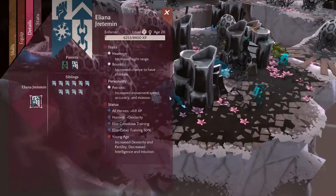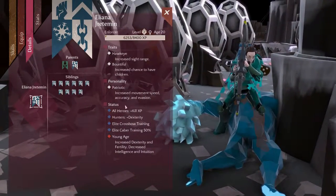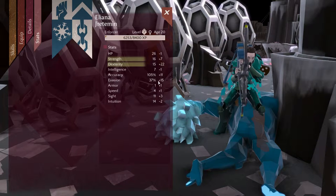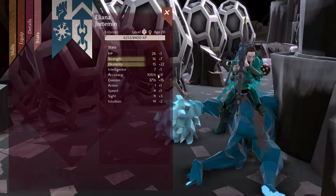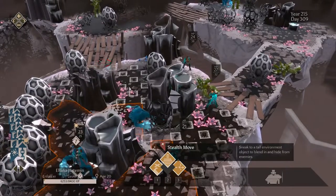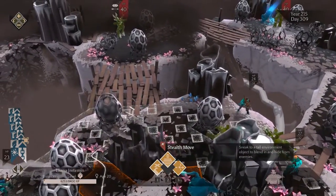One thing I don't think I've mentioned in any of the hybrid class videos: hybrid classes get the benefit of their primary class's training and half of the secondary class's training. Which means if we look at this character's stats, they have a really big dex boost and a decent strength boost. Not many of their skills use strength, but it's worth keeping in mind that they do get some bonuses there.